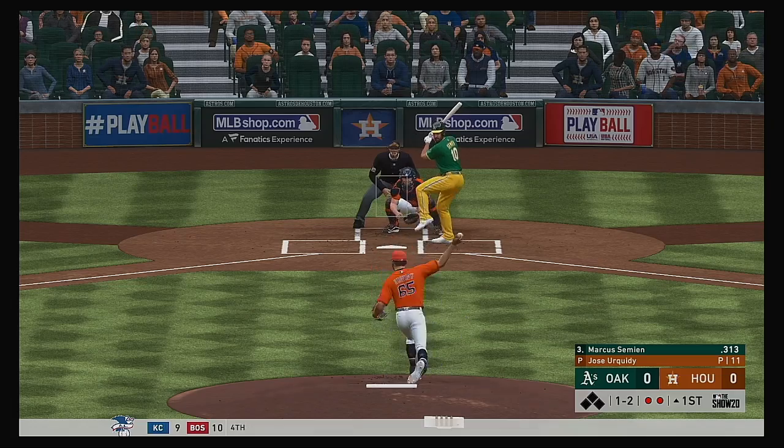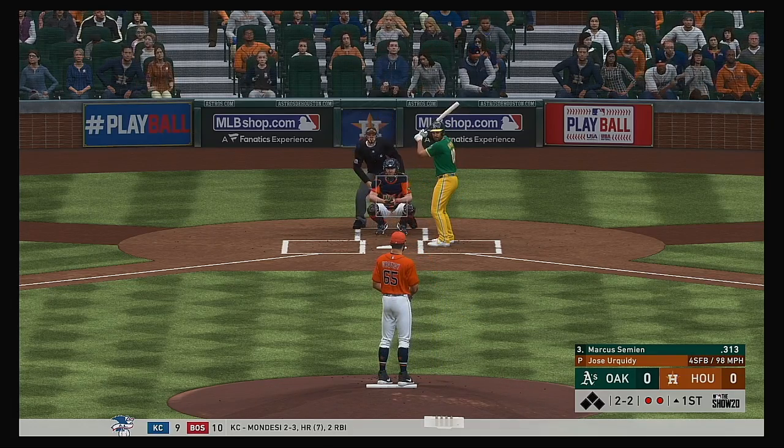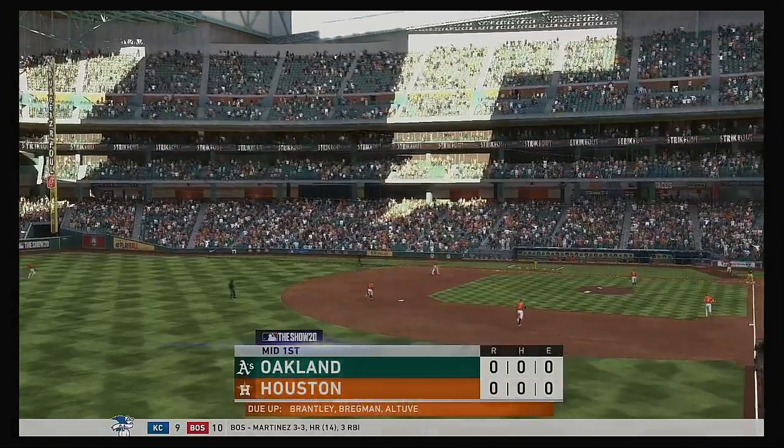The 1-2. That was a pretty good pitch — fastball in off the plate. One of the things you want to do as a pitcher: try to stand those hitters up. Swung on and missed. And that's the final out of the inning.